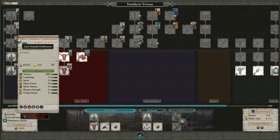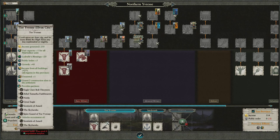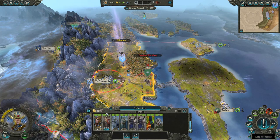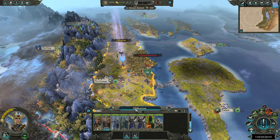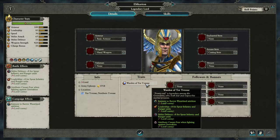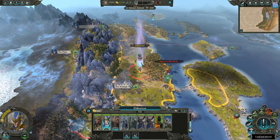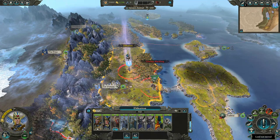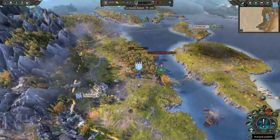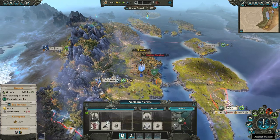In the short term on turn one, you're going to recruit the hero — I call him Henry Cavill, the white wolf — and throw him into your army. You're going to start off with a really nice army. For the first battle, your army is way stronger than his, so you're going to absolutely smash him. No problem. You're going to take Tor of Rest and secure your province easily.